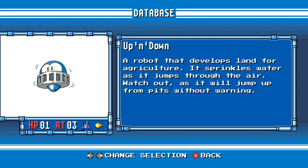Up and Down. A robot that develops land for agriculture. It sprinkles water as it jumps through the air. Watch out, as it will jump up from pits without warning.